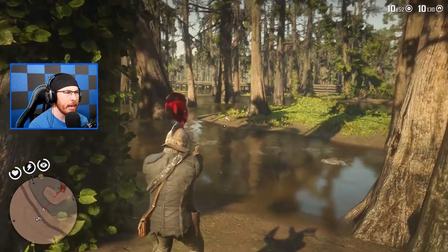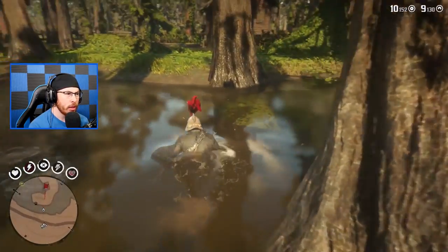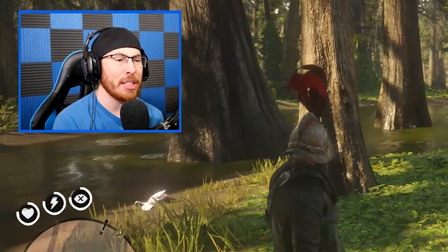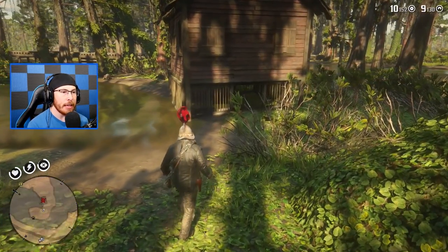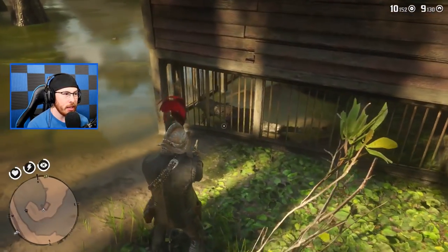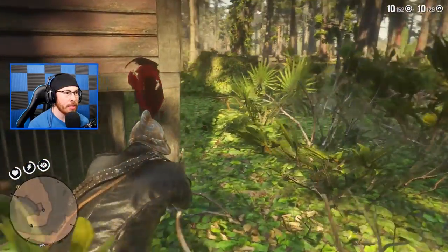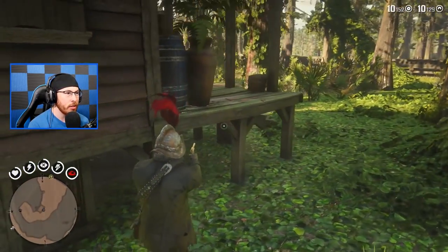I'm gonna take out my little pistols. What the hell is that — a spoonbill? I've killed those before, never mind. Out here in the swamps you will find many alligators — that's pretty easy to know. But what you don't know is there's this really creepy cabin in the swamps. I'm gonna be super careful because there's a freaking alligator underneath this house — like a little jail for this alligator.